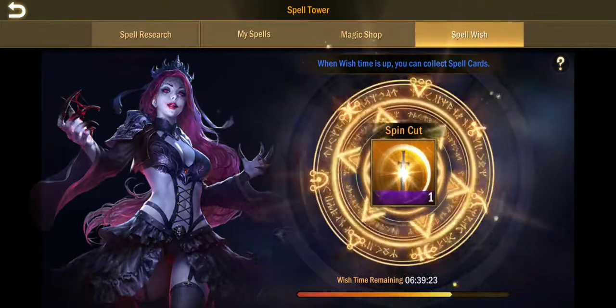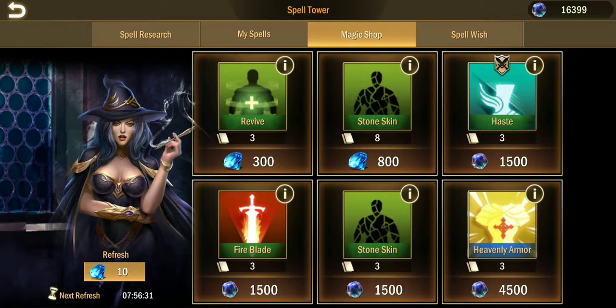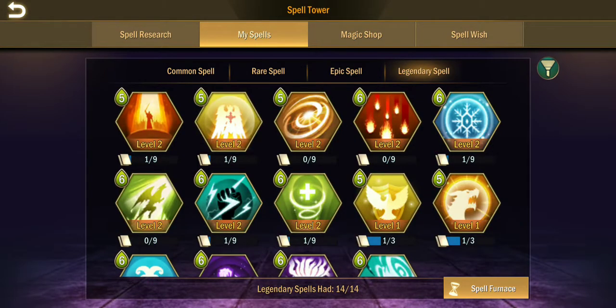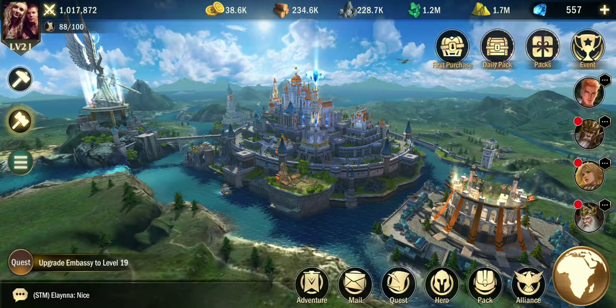Spell wish — you can pick a spell, and it takes about a day to craft depending on what level the spell is. For an epic spell it takes about a day. You can't do legendary. All mine are low level — you have to be a big spender.